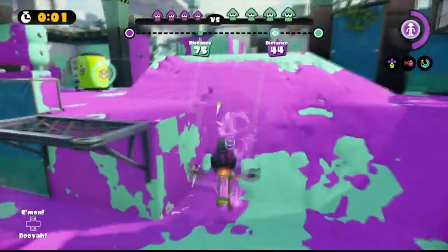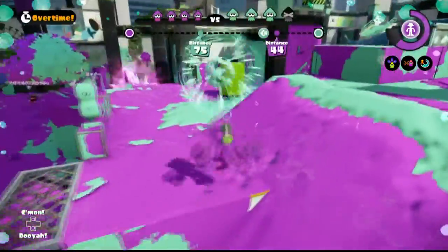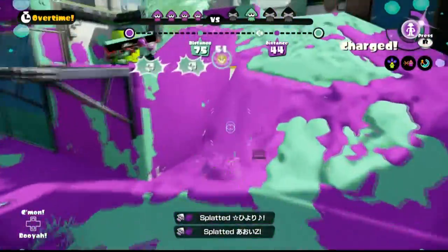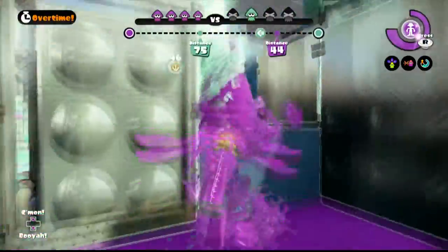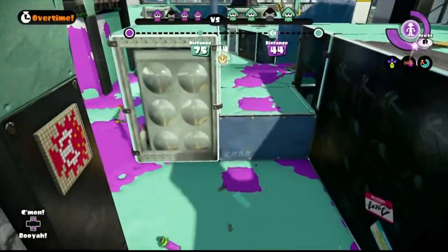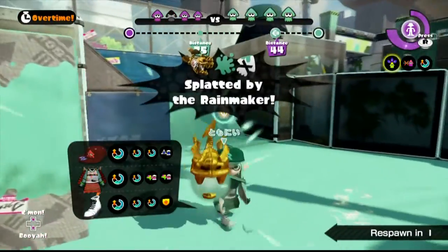One, the side passageway exits are very small and narrow. Once you are in there with a Rainmaker, it is very, very hard to get out. All it takes is just one player on the other team to easily prevent you from leaving the passageway. And the longer you are in there with the Rainmaker, the more time you are wasting.